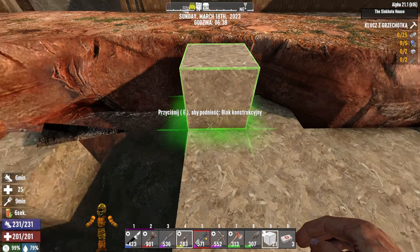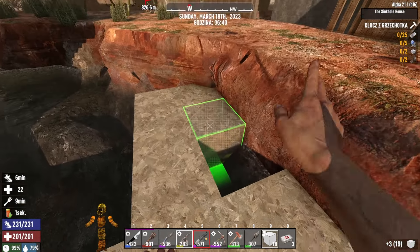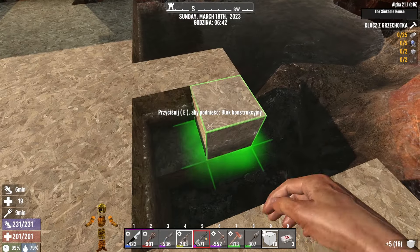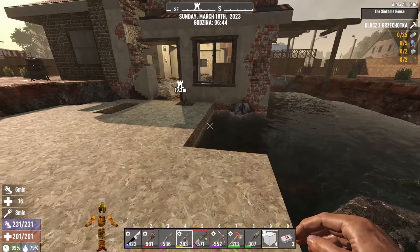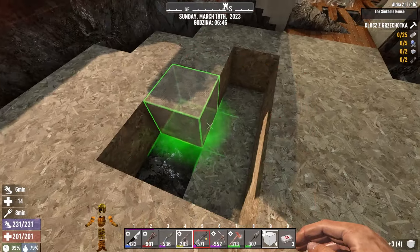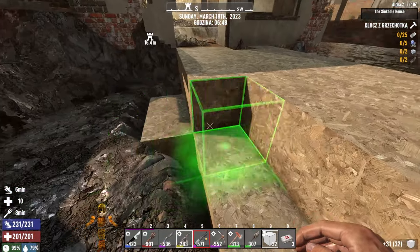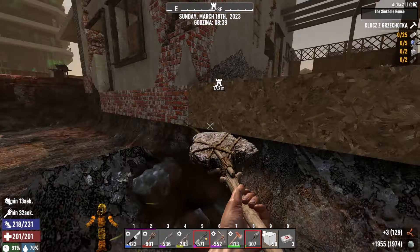I noticed that these artifacts can be used by some other blocks in their place. Look, if we do something like this — it's a weird thing. I think it's a bug, which is the case with the voxel system — all the blocks we have here. I'm going to take the wood. It's like they're not done — there are always mistakes.